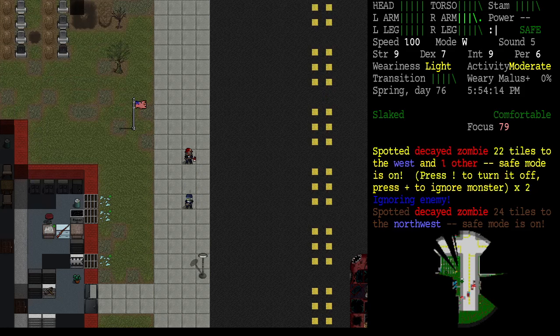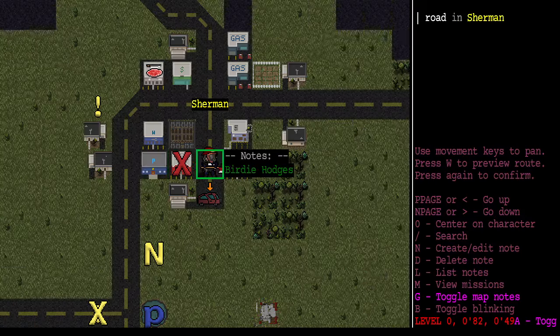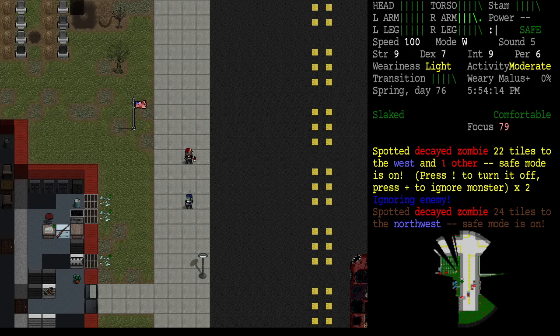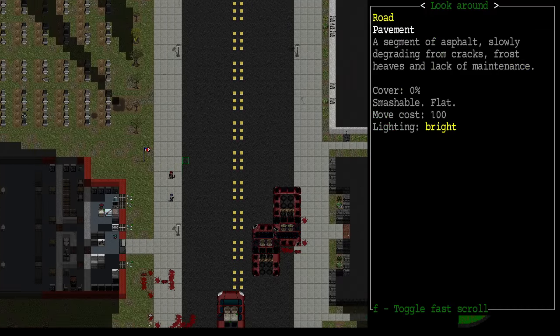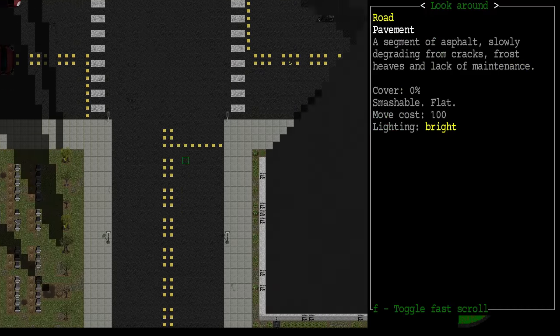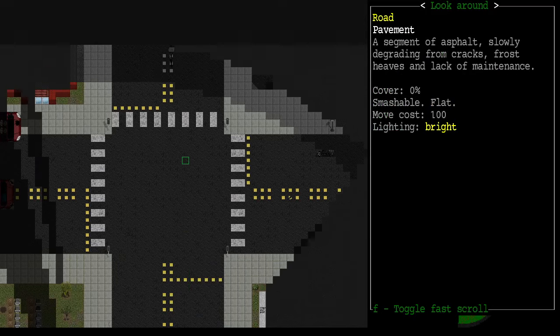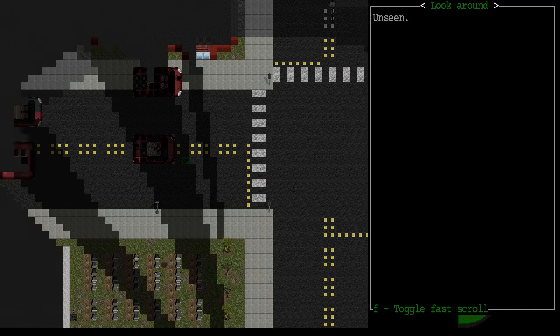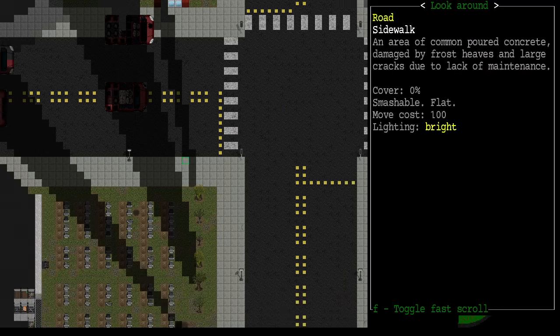We're still basically moving toward our objectives from last episode — we're going to do the police station and the gas station. So what's our next best place to battle zombies from? We don't have any vehicles to fight from for a while. We've got to get on the other side of the graveyard and then there are four vehicles up there.